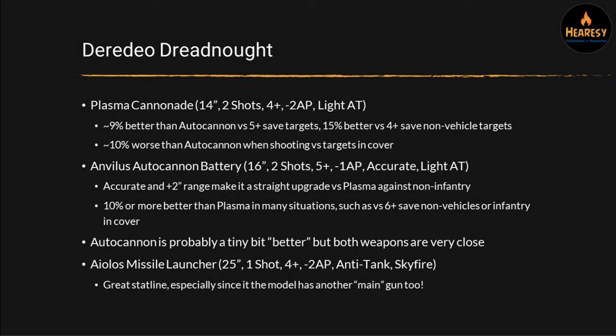Next up we've got the newly released Deredeo Dreadnought. This has got two weapon options. It can either have the Plasma Cannonade, which is 14-inch range, two shots, 4+ to hit, 2AP, and light AT. Two AP is pretty good, but it's only got two shots on a 14-inch range. When we look at this versus the Autocannon, it's about 9% better against 5+ save targets and about 15% better against 4+ save targets like Terminators or other walkers.